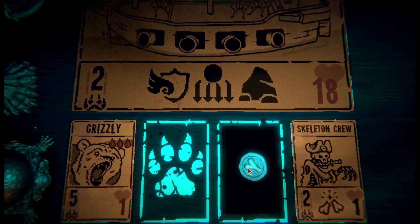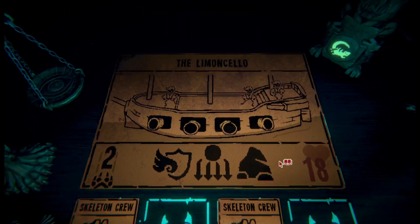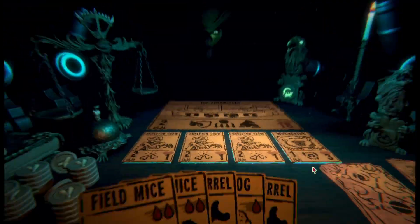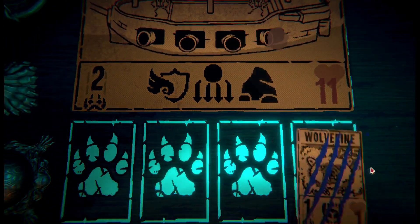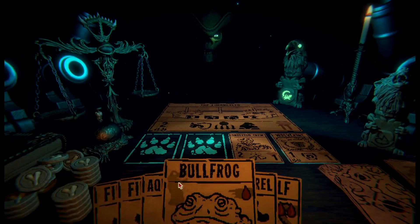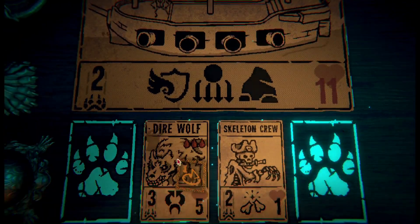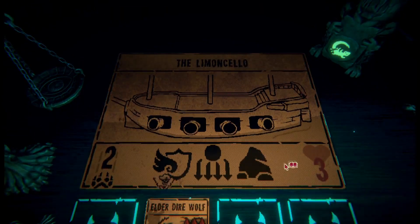At least we can use his crew, so we just need to make sure we have at least one creature on the board to take the hit. Actually, everyone's going to die, so we can just use the damage. Oh, we're so close. Actually, Wolverine — you can take a hit. Wow, we got the right Hydra early on, and we actually won.